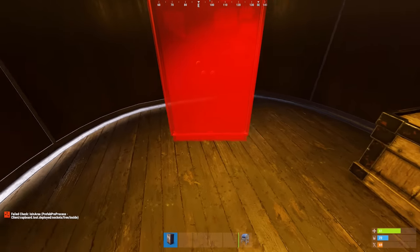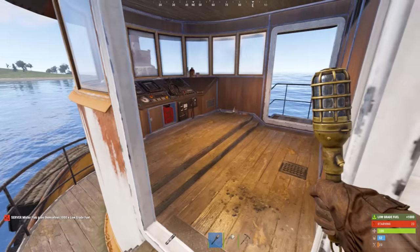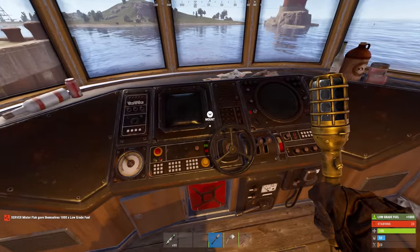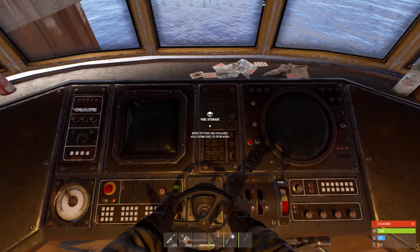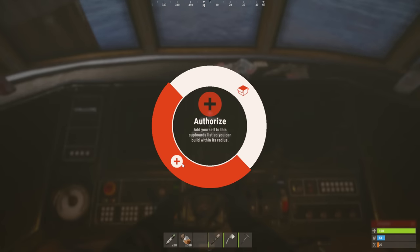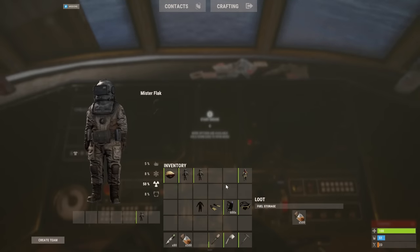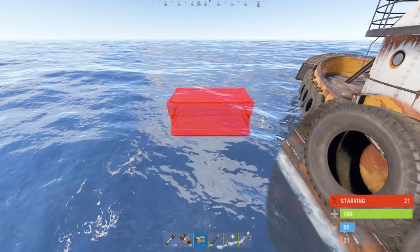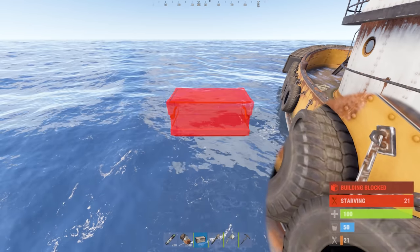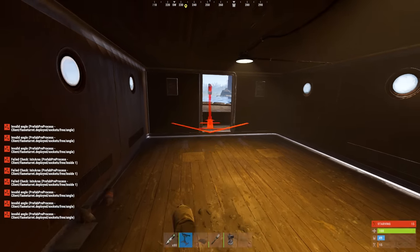You cannot place down a TC like I mentioned in the previous video, but turns out they've fixed the building privilege problem. What you can do is go up to the captain's cabin, mount the controls, and you will see this new option pop up - building privilege. Once you activate it, you will get a building privilege around the boat so that nobody can grief you or pick up your boxes. The radius itself is not very wide - about one meter wider than the boat's diameter - but that's all you need. Now you have building privilege.